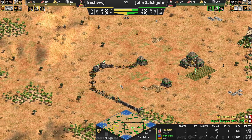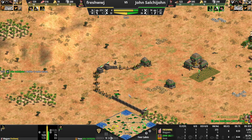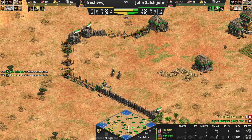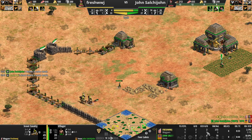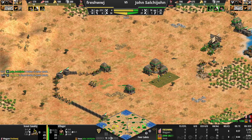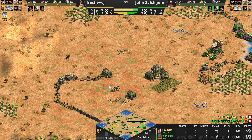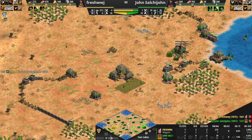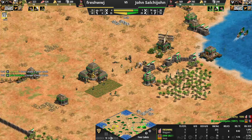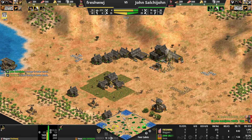I see two — I don't want to take him on solo with my starting scout. I did do the thing that Zach told us: I put him on stand ground so they would attack the right villager. I do a little loopy loop — that's one more down. The only downside of stand ground is if you're not looking, building farms and stuff, they don't go attack the next villager. I don't know if he was trying to go for a fast castle or something, but he didn't go for any gold.